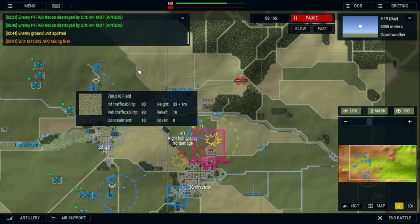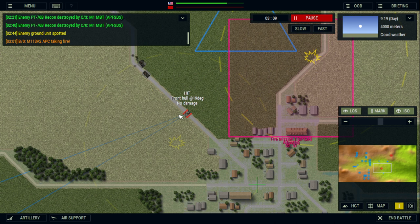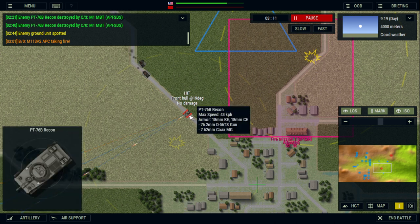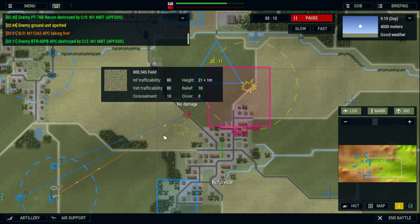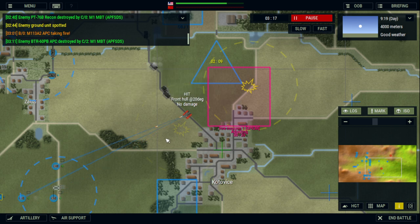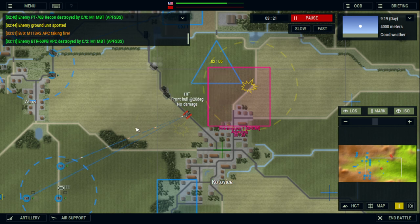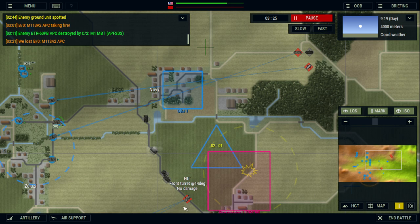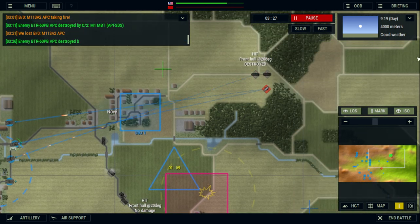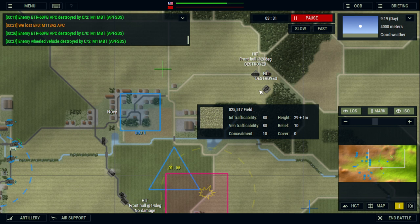Armored Brigade is possibly one of the most accessible games there is. As you can see, we're currently hammering down on this T-76 BTR. But it has what most war games don't, and that's polish and accessibility. Accessibility is what drives most players away, whether it's some complicated hex encounter game or even a Graviteam, which is just managing units with a unique interface.